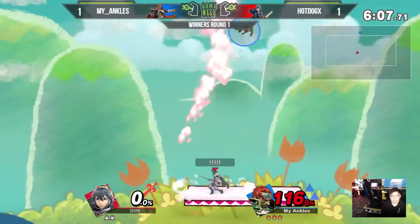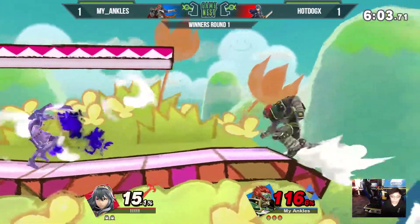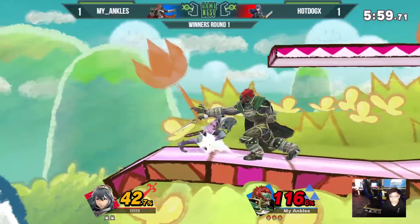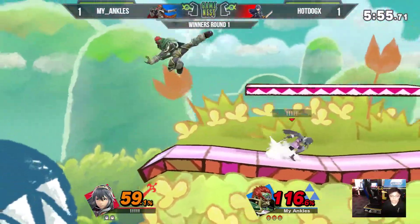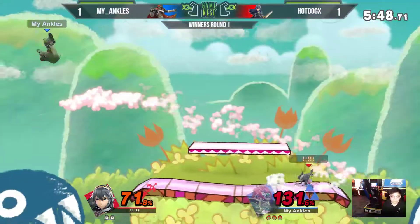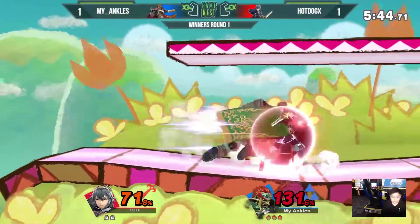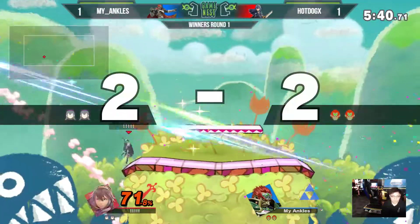Most people will shield after taking a stock, expecting aggression. Hot Dog knew that was coming, so he just decided to get the free damage from the grab. My ankles is piling on the percent now. Hot Dog has to find a way to take this first stock — he is in kill range. These blast zones are pretty close to the edge of the stage, so Ganondorf can kill pretty early. I like the up-B — it's not quite going to kill yet, though, but the back air will. Caught my ankles sleeping on the recovery there, but he is at 90%.